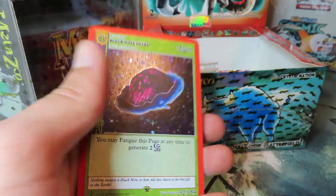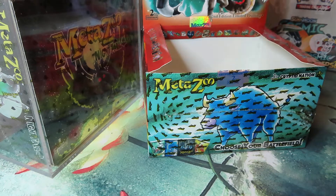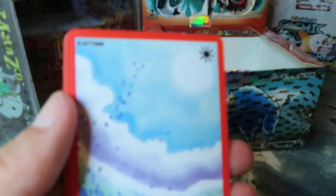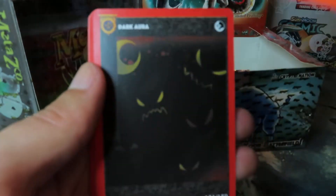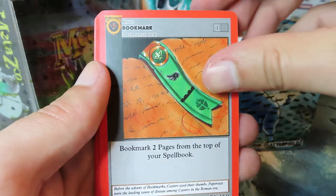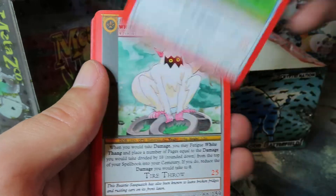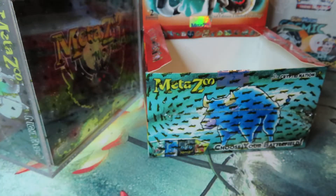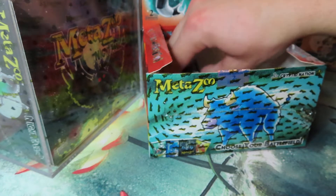Boom, full hollow Black Hole Shard — not a bad one either, love to see it. This pack's seen better days. I hope the cards are okay. It'd be cool if it were crimped — I don't think I've seen MetaZoo's cards crimped yet. No crimps, no damage it seems. Dark Aura. Bookmark. White Thing. Boom — Forest God's Amber full hollow! Let's go, just rolling them in. I think I might have five booster packs left to get that Mothman.